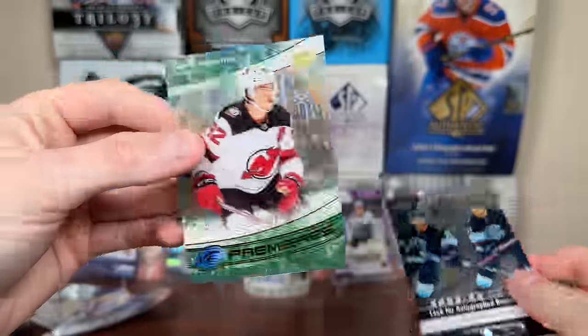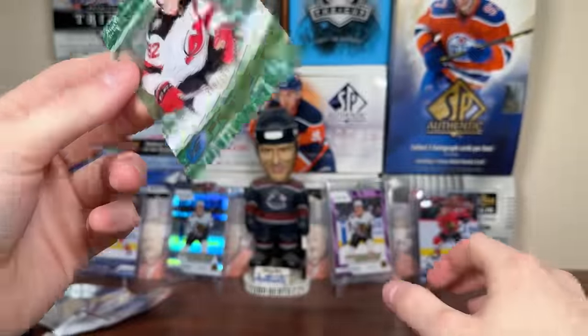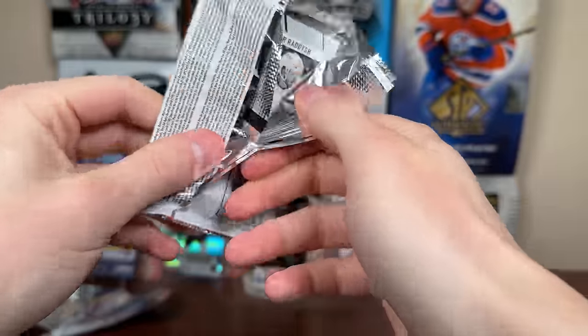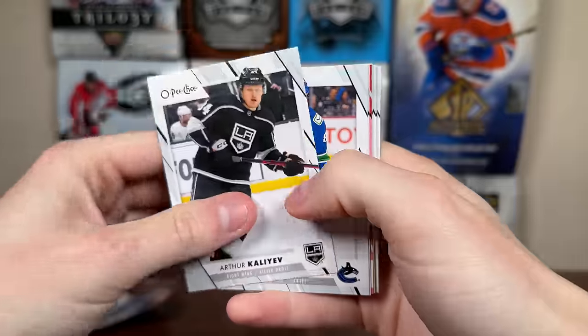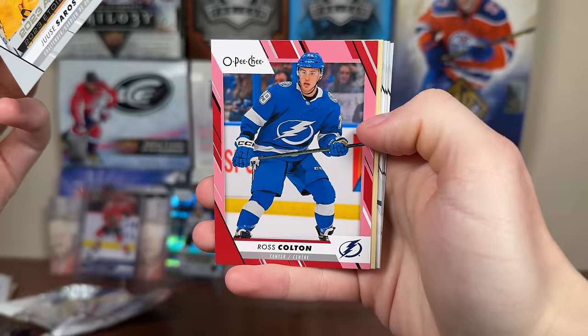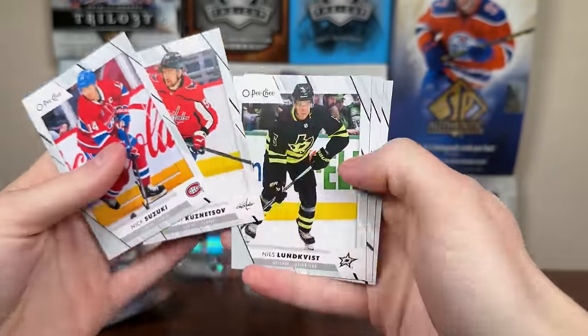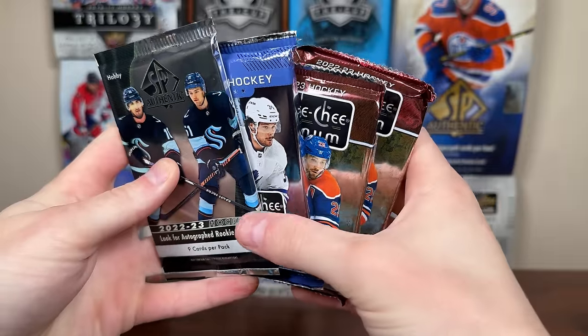Obviously the retros are disgusting, but RIP to Ice — Ice premiums were so desirable way back when. Let's do 23-24 RPG, probably the strongest product of the bunch and also the cheapest. We got a red border — Saros and Roscold red border, and a retro of Kucherov. A couple of Lightning cards there.